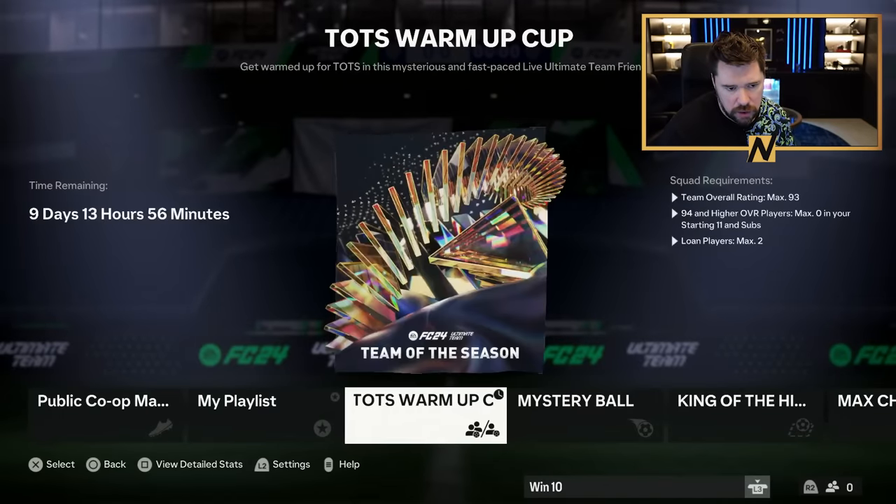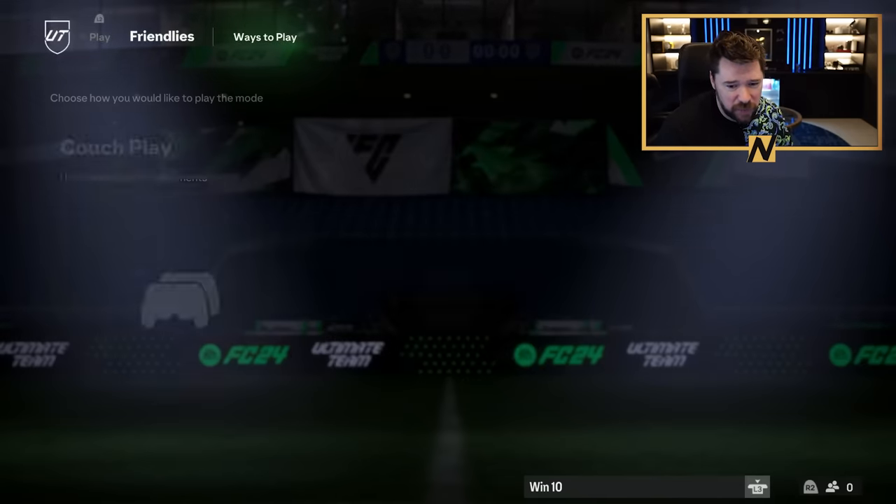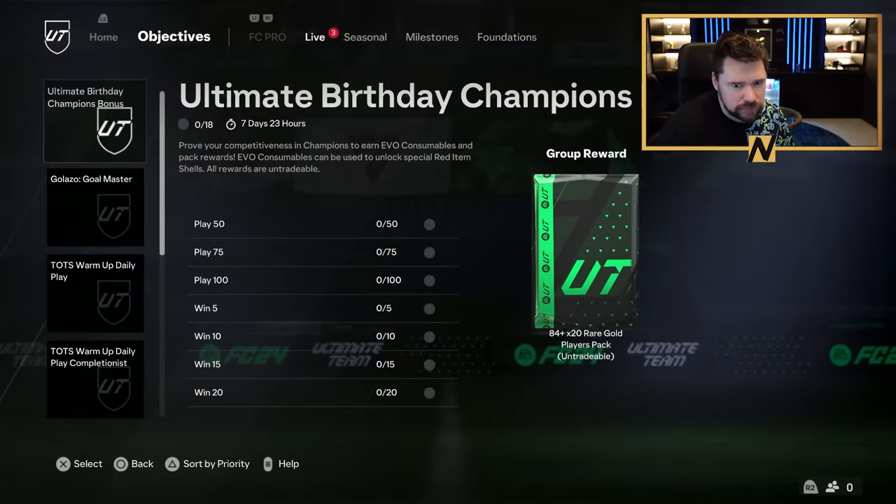How does the cup work? Unlimited games, Mystery Ball! Team overall rating max 93, 94 and higher of all players max zero - lone players back. You might as well have no requirements! Almost no one is rocking multiple 95, 94, 96 rated cards. Mystery Ball is where every time the ball goes out of play, a new feature comes into the game - like insane speed, or if you get the shooting one you basically just press shoot in your opponent's half and it flies into the back of the net. About five or six different power-ups. It is a fun mode and it will be quite hilarious to play.